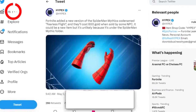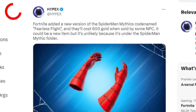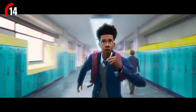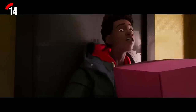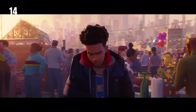Fortnite have also added a new version of the Spider-Man Mythics, codenamed Fearless Flight. They're going to cost 600 gold when sold by an NPC, which means this is for the Miles Morales collab coming next month. It'll come with two skins codenamed Hero and Menace, two pickaxes, bat blings, and an emote. This collab is going to be absolutely massive and lines up with Season 3's release perfectly.